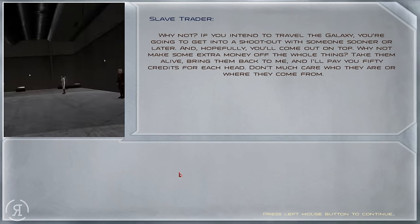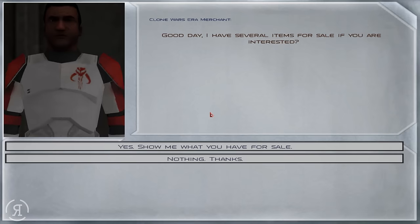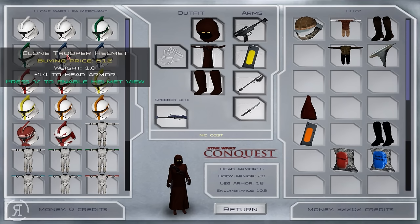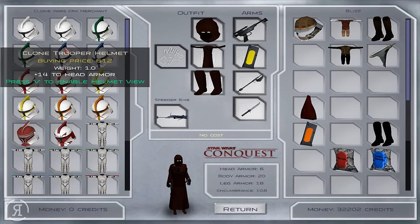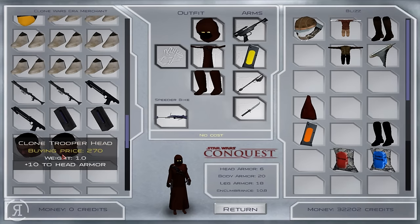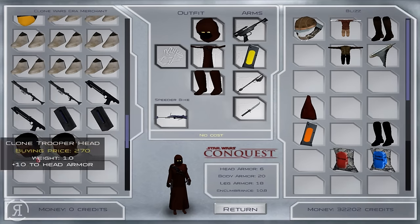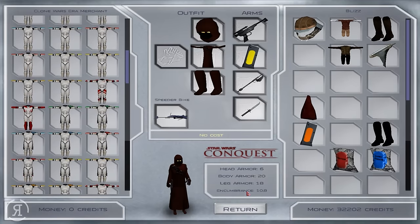There's also a slave trader — 'you're not the usual scum' — and a clone war era merchant, so you can get clone trooper helmets. You can actually press V to enable the helmet view, which is really nice. If you want to be a clone trooper, use republic forces, and use a rifle similar to that — there are even clone trooper heads here as well, obviously in the style of Jango Fett.